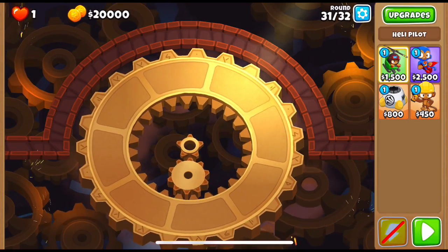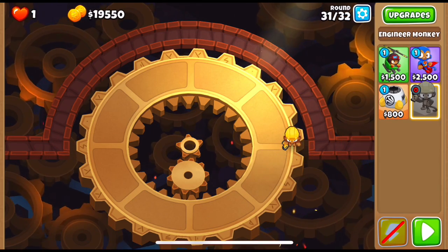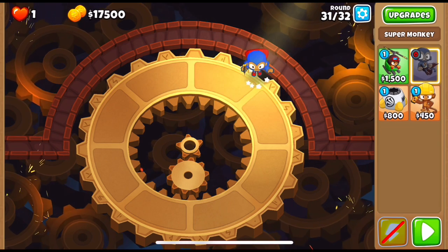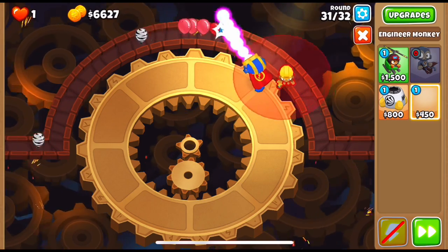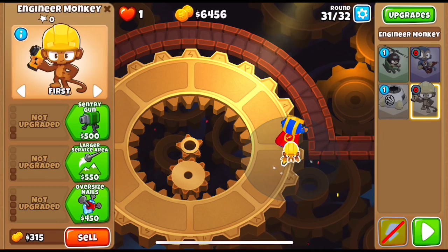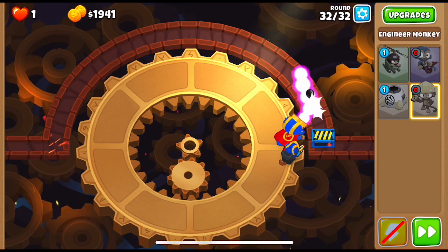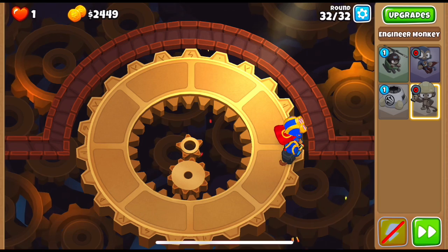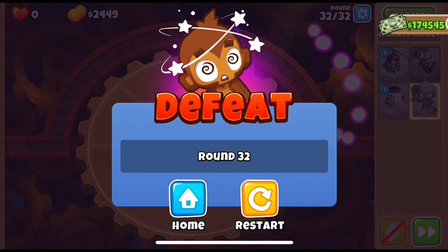If you remember those cross-paths, we had a 224 engineer allowed, so let's get that. This is round 31 first. We can afford the bloon trap — yes. The ceramic is going to go into the bloon trap. Another one fills it up, and there's a purple balloon — the super monkey is not going to work well, but the bloon trap will. We need to refresh the bloon trap though.